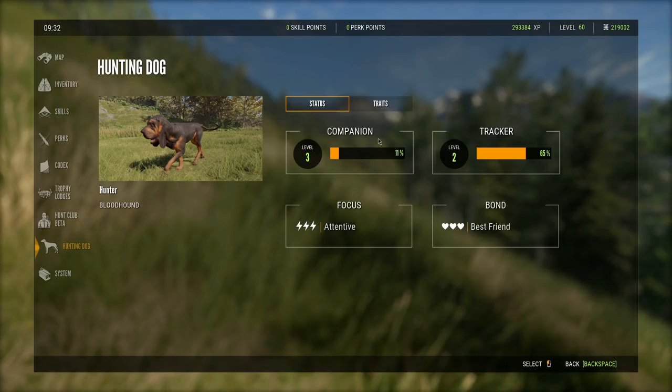As you guys can see, there is your tracker and companion levels right here, along with the focus and the bond. The bond and focus greatly affect how your dog reacts to your commands and how well it works at what it's doing, so these are very important to keep up. Make sure you're always giving your dog attention, petting it, and giving it praise. The companion levels and tracker levels are both leveled up by letting your dog track animals - companion is leveled up by giving commands and having your dog obey those commands.